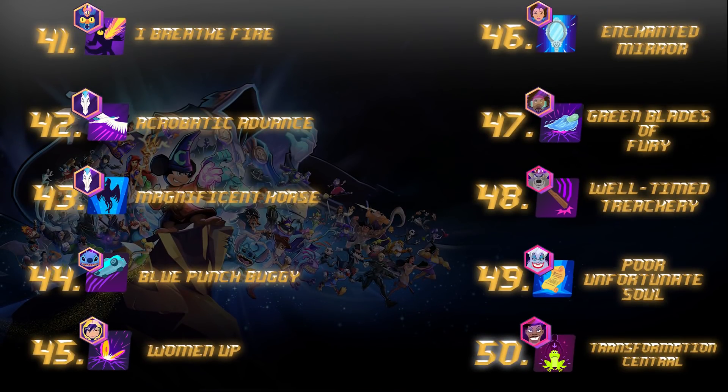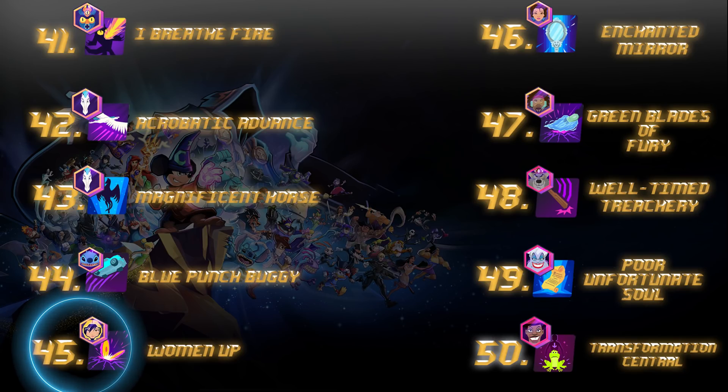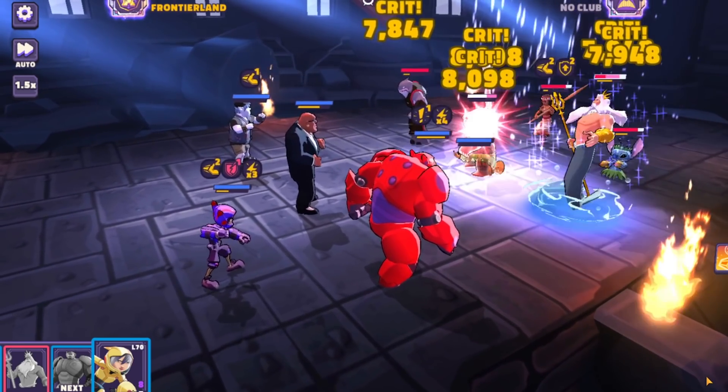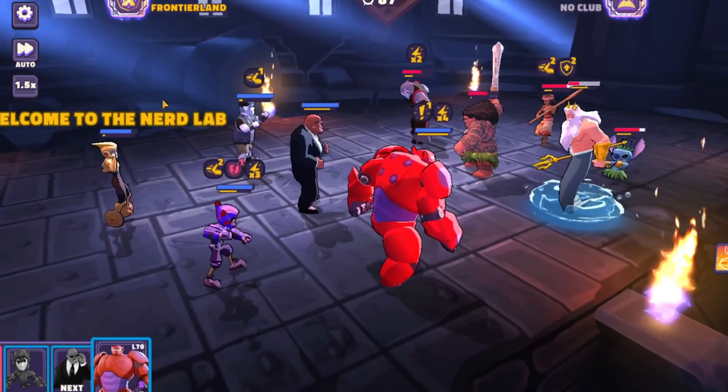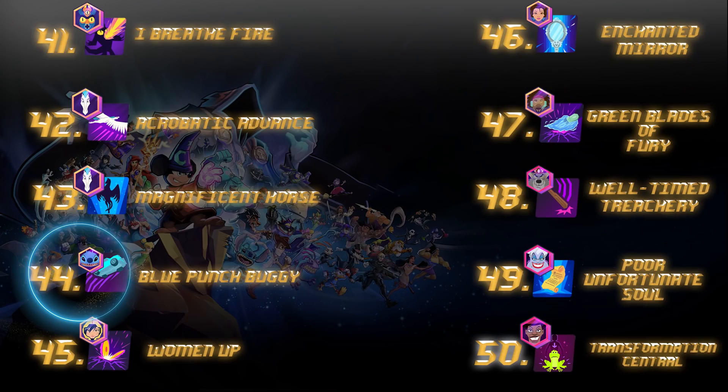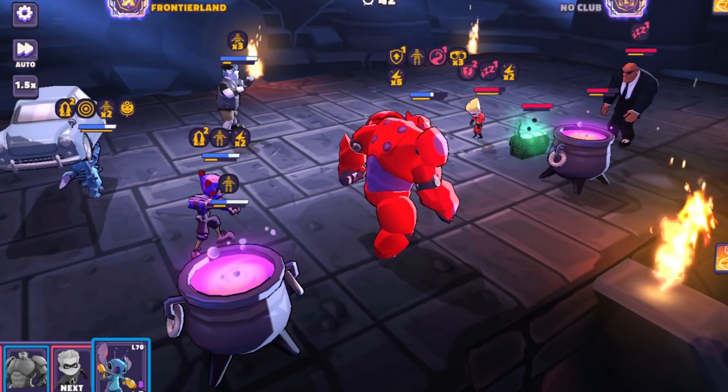At number 45, you've got a strong damage ability with Go-Go's Woman Up — a great adjacent attack that does more damage to summoned units, a very safe ability to invest in, and one of the best damaging attacks in the game. Number 44 is yet another high damage attack that feeds the little blue monster extra turn meter, does great damage to adjacent targets, and altogether a very strong ability that Stitch has under his belt with throwing that punch buggy.